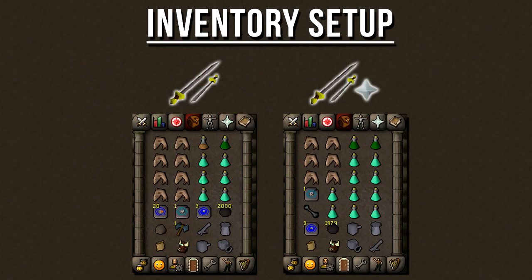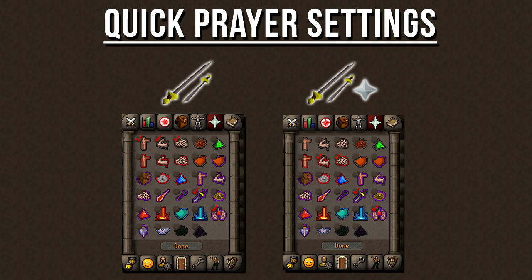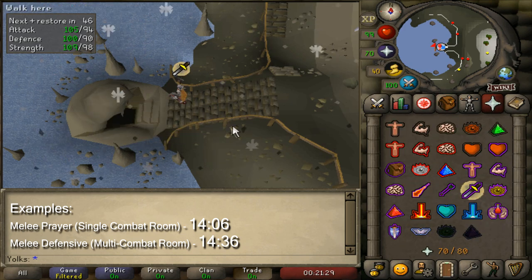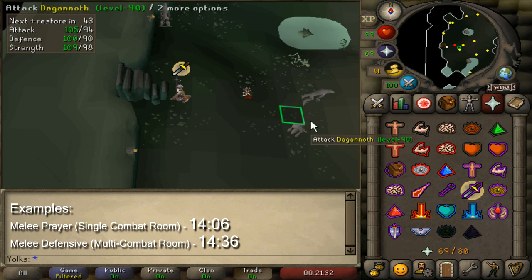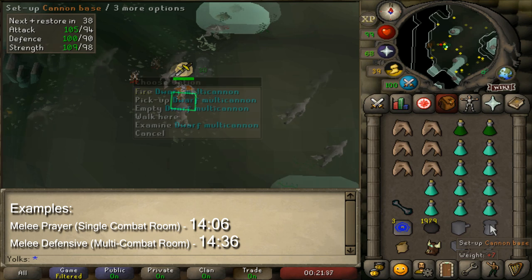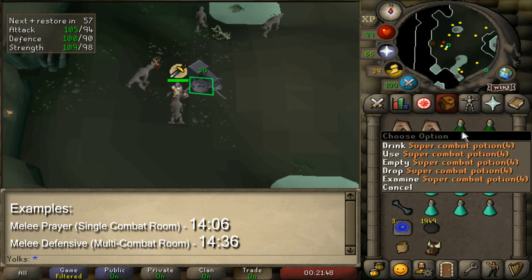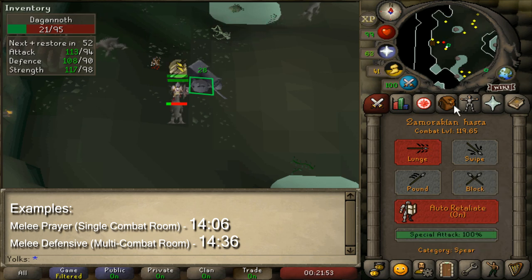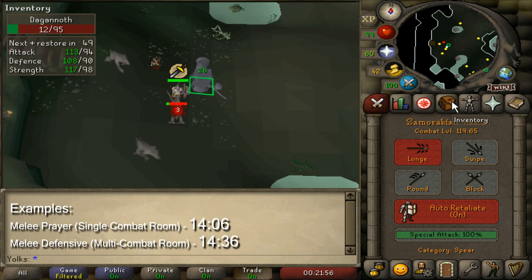Here's the inventory setup for each attack style — copy it or change it to your liking. Same with quick prayer settings. Here's an example of killing Daganoths at Waterbirth Island, starting with the single combat room. Before climbing down, turn on your Protect from Melee prayer, then enter the dungeon. Once down, set up your cannon near the entrance, make sure it's firing by clicking on it, then activate your quick prayers, drink your stat-boosting potions, have auto-retaliate on, drink prayer potions when your prayer runs low, and fill your cannon with cannonballs when it runs out.